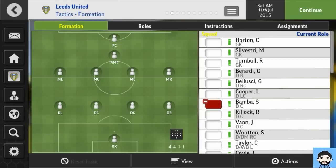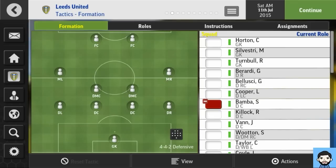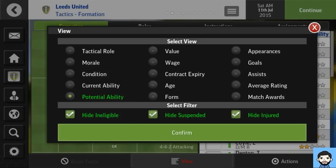Onto the tactics screen — this is what I've been looking forward to seeing. They've changed the layout of how you select your team formation, which is a really nice feature. It makes it a lot simpler — it would be nice to add little graphics onto that screen as well but overall I'm happy. The selection view looks the same — you can change between tactical roles, take out suspended players, and hide injured players.